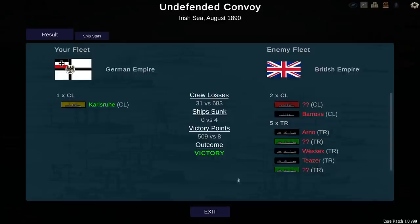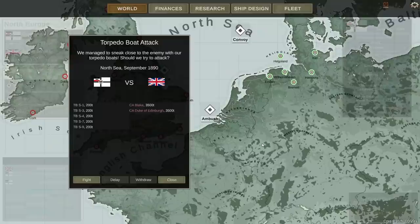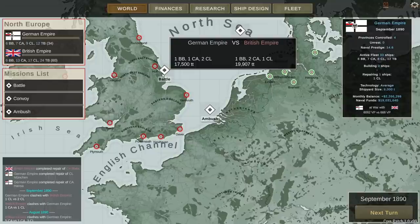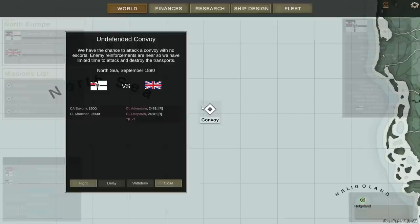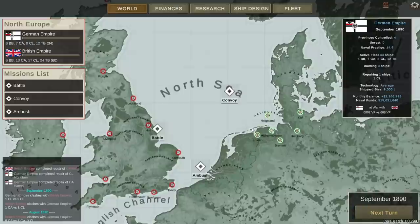That moves us to September of the first year of the war. There's an ambush of five of our torpedo boats versus two enemy armored cruisers, and then there's a battle with a battleship, armored cruiser, and two CLs versus a battleship, two armored cruisers, and a CL. We also have a convoy battle between one CL and CA versus two CLs. This is going to be a busy turn next turn, but that'll be for another video. I hope you guys enjoyed this video — until next time, this is the Historical Gamer saying thank you very much for watching.